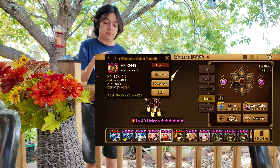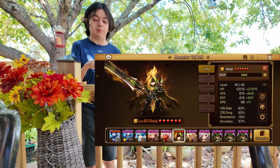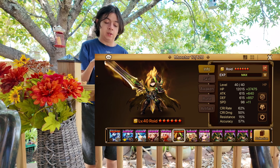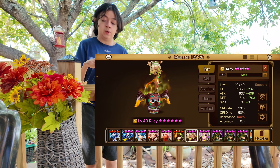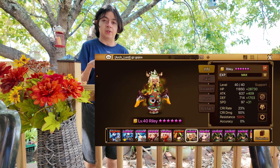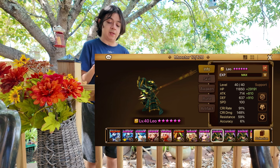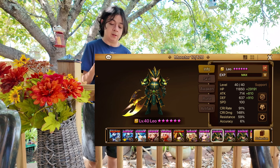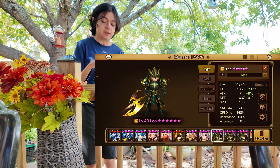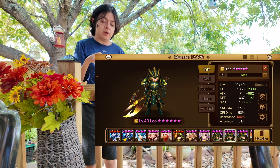Here's another rune — it doesn't have attack, but it still does the job. I put HP because I wanted to be tankier to survive. Here's another one — no attack, but it's still fine. This one also works. Here's another one where I can actually gem the HP or defense higher. And here's a really nice violent rune that I ended up turning into a Leo rune. I could have put speed but I gemmed in defense instead — it would have been for some kind of offense bruiser, but I figured I could get more efficiency out of making it for Helena.